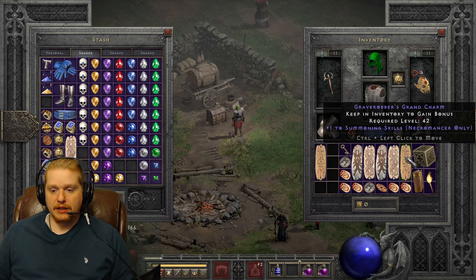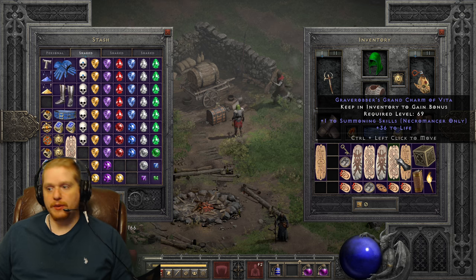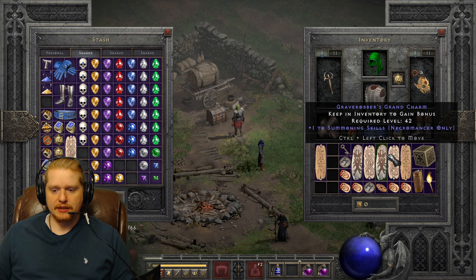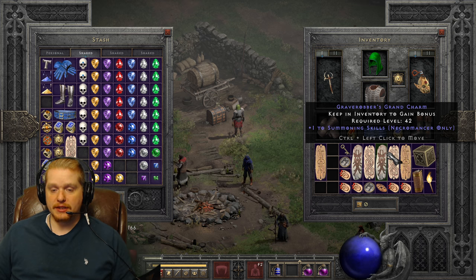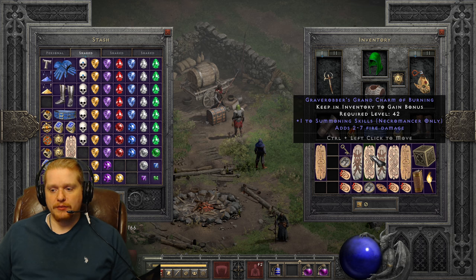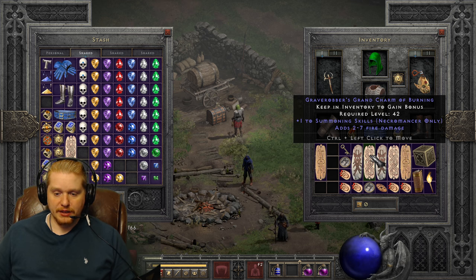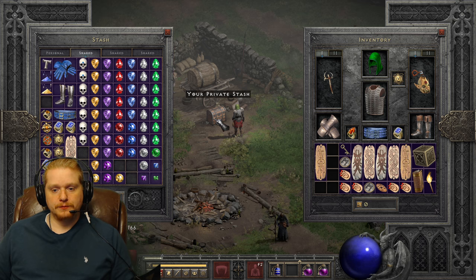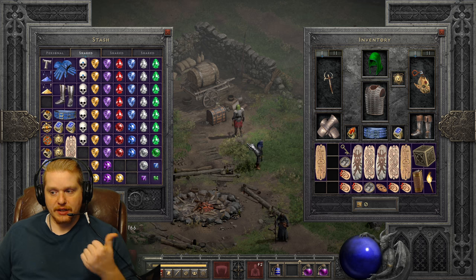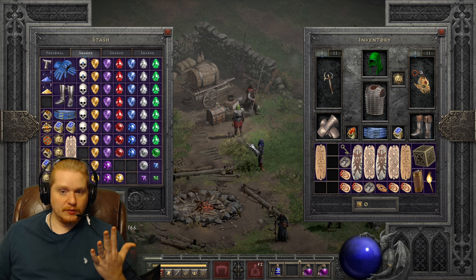A lot of people would re-roll a plus one curses charm even though it has plus six strength on it - it's just not a good tree. But if you find a plus one summoning skills, or a plus one bow and crossbow, or plus one javelin, plus one cold, fire, or lightning sorceress trees, those specific trees are going to be very valuable. Assassins would obviously want plus one traps if they're a trap assassin, or martial arts. Shadow disciplines tends to be a little less important. Barbarians love war cries and combat skills, and the masteries tree isn't terrible either.